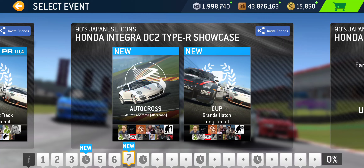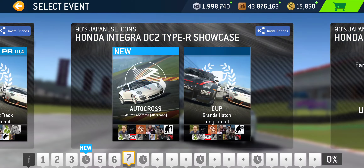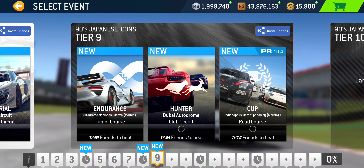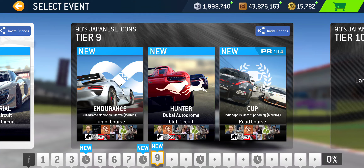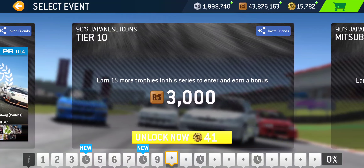That gets us to the next Showcase Tier: Honda Integra DC2 Type R. For that, we've got Autocross at Mount Panorama and a Cup at Brands Hatch Indy Circuit — a four-lap Cup. Then the accompanying Time Trial takes place, appropriately, at Honda Circuit Suzuka Grand Prix. Continuing on to Tier 9: Endurance at Monza Junior Course, Hunter at Dubai Club Circuit, and the Cup at Indianapolis Motor Speedway Road Course — a two-lap Cup with PR requirement 10.4.